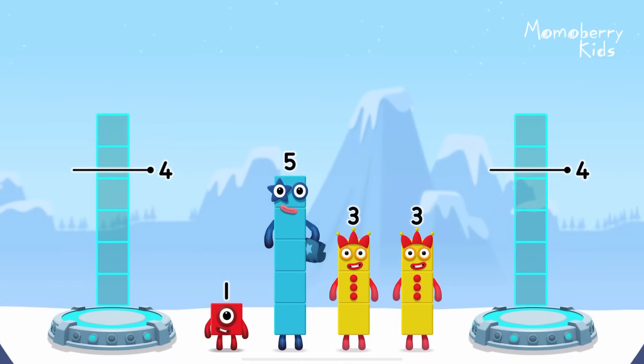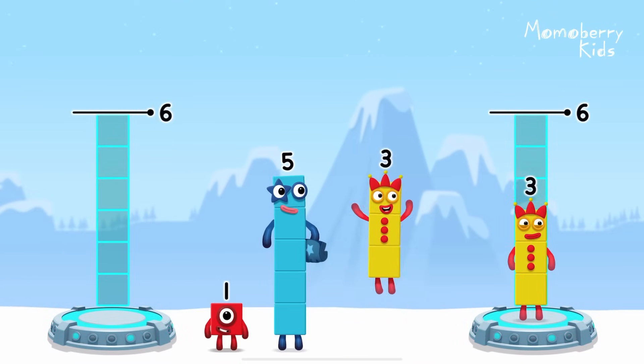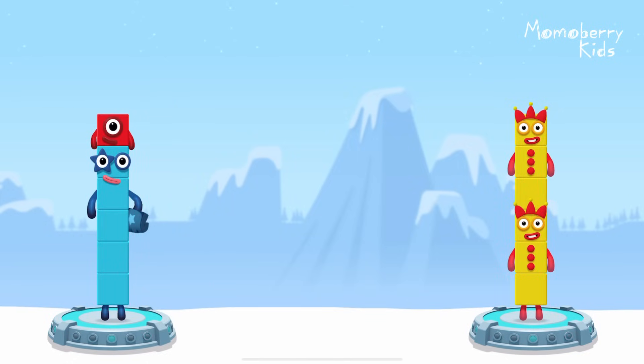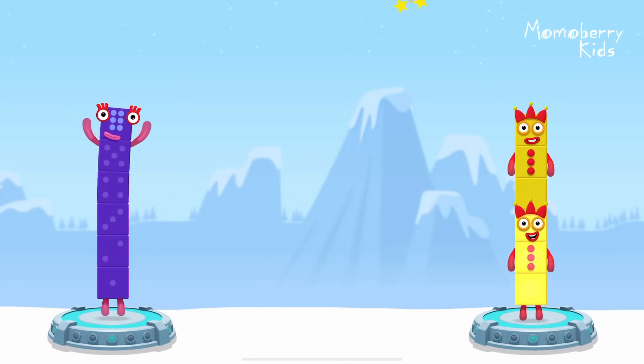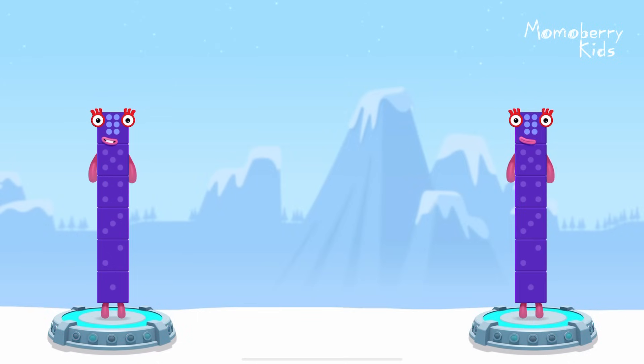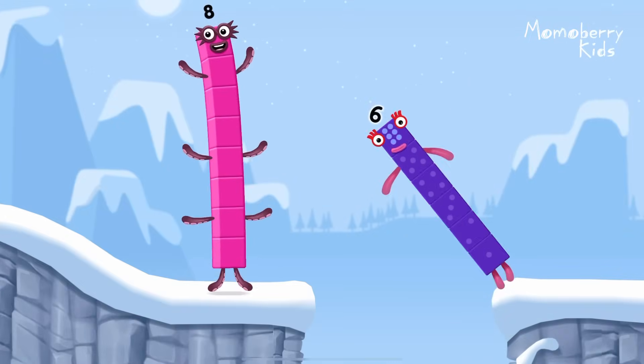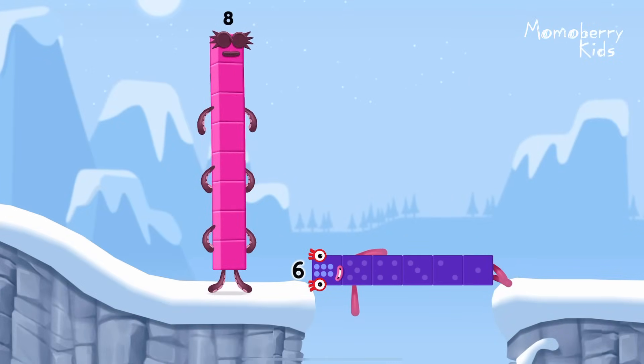Share the number blocks evenly to make two groups of 6: 3, 3, 5, 1. You got it! 5 plus 1 equals 6! 3 plus 3 equals 6! 6 equals 6! 6! Well done!